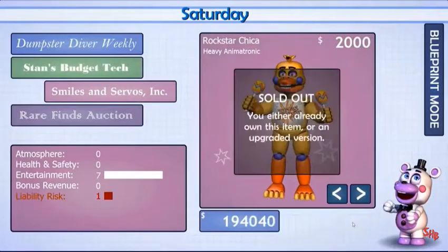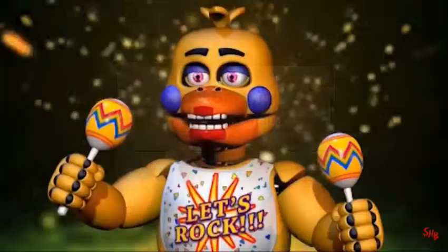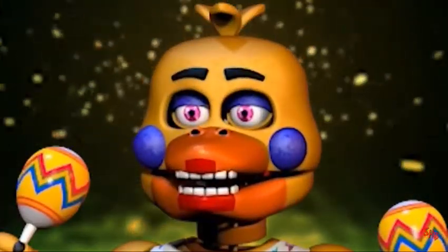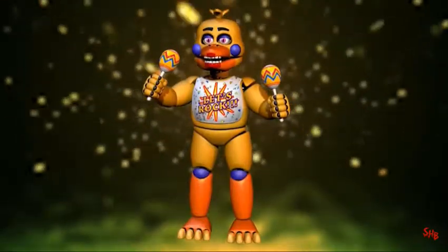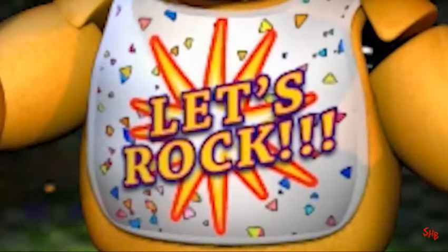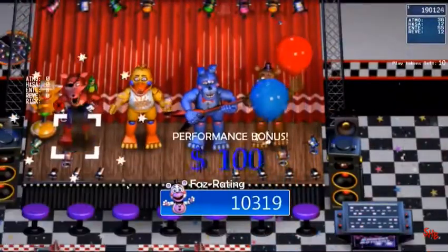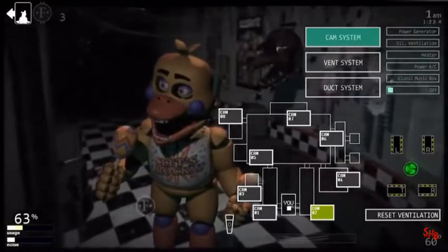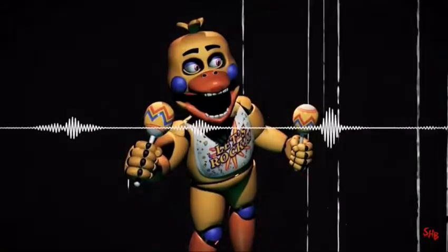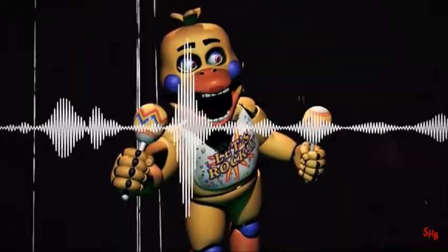Rockstar Chica is not a threat to the player. Rockstar Chica has a radically different look to most of her other designs. Her beak is large and all rounded, with teeth appearing only at the front. She has blue cheeks and knees. Her bib now features the phrase 'let's rock' in place of 'let's eat.' Creator Scott Cawthon describes Rockstar Chica as being loud, obnoxious, and wisecracking. We get a sense of this when encountering her as a hostile enemy within Ultimate Custom Night, where we can hear her speak in a thick Mississippi accent. 'That's right! And don't you come back now, you hear? That'll teach you for trying to trick this old bird!'